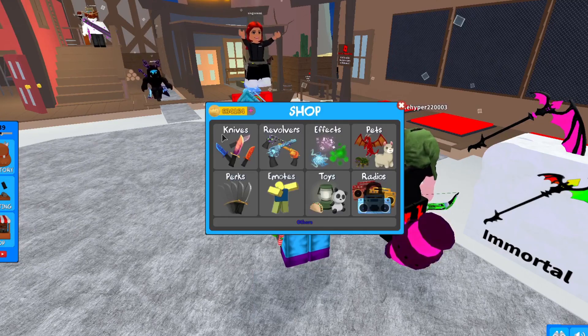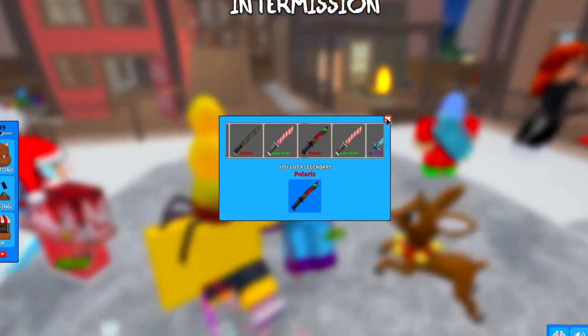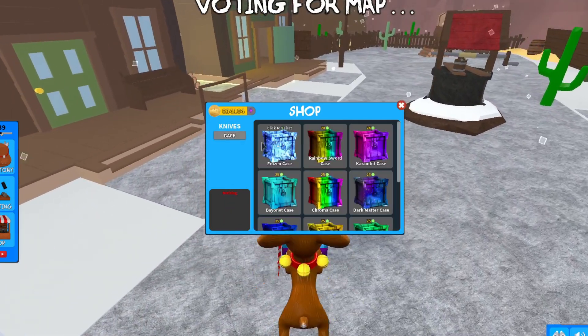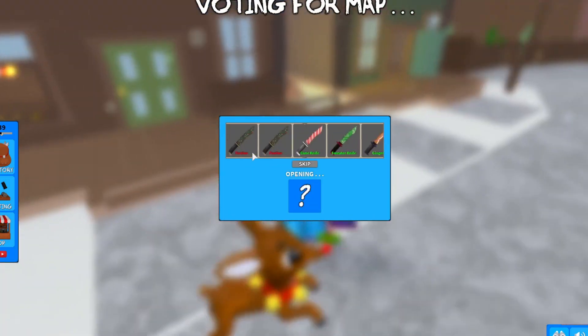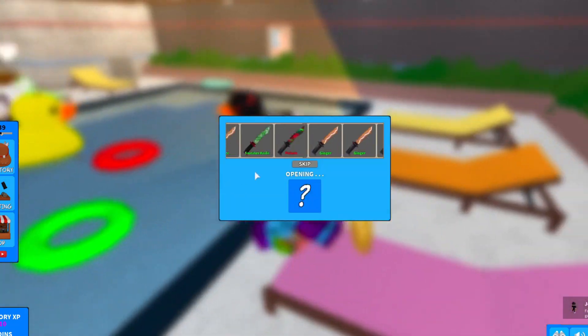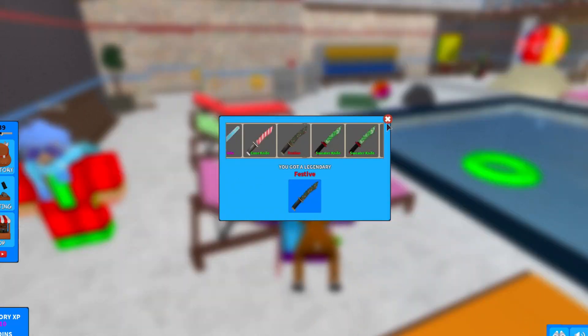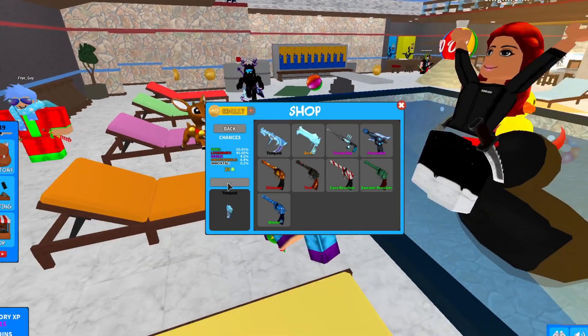Let's do some unboxing of the brand new winter update in Murder Mystery 3. I've done some off-camera but this is on camera — we got the Polaris knife, nice! My goal is to get Permafrost, Sub-Zero, Tempest, and Zero. I haven't gotten them yet. Did y'all see all those Cane knives in a row? That was a lot. Let's switch to the revolver Frozen Case.